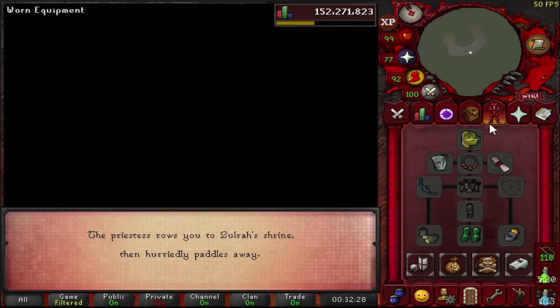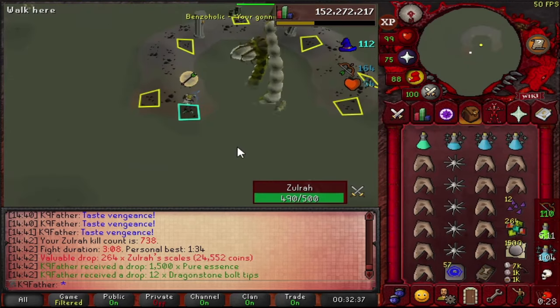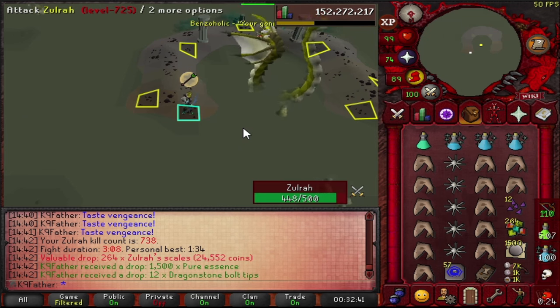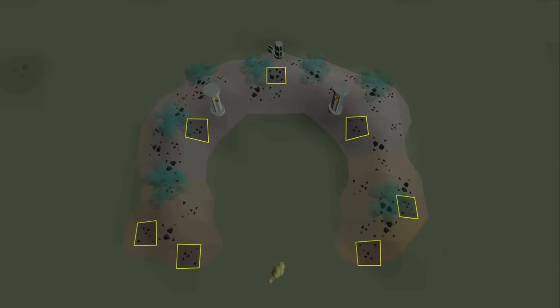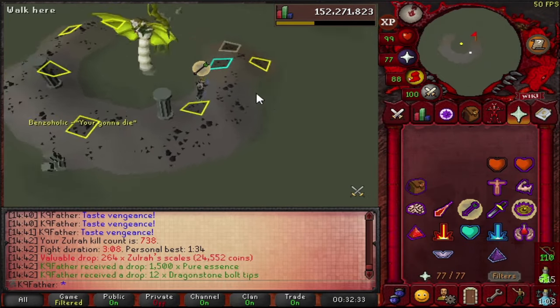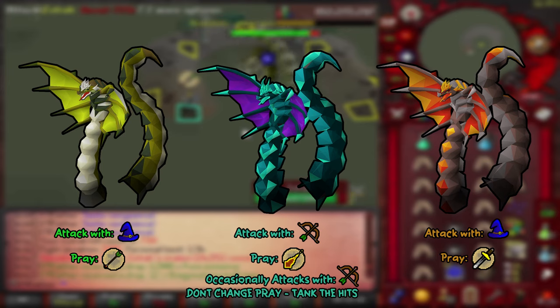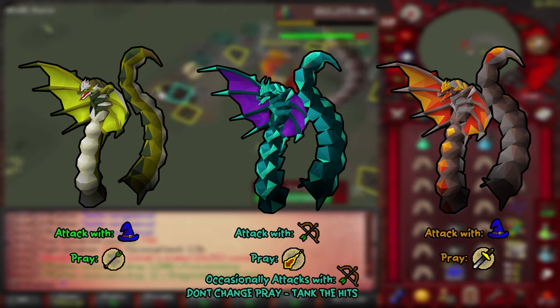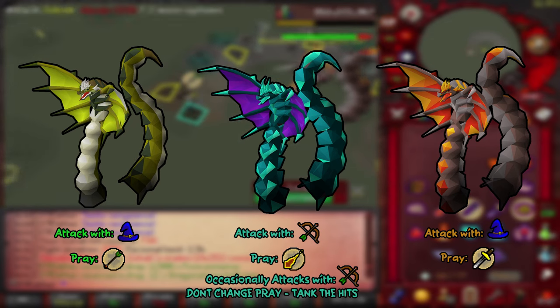When you take the boat to Zulrah you'll crash land on the island. Zulrah will appear in his green form and start spitting venom clouds around the island. You'll have about 20 seconds before the real fight starts — use this time to place your ground markers down. These markers are the positions you'll be standing at while fighting the different forms of Zulrah. On screen is a tip sheet for the different attack styles and overhead prayers to use against each form. On the blue tanzanite form he will occasionally attack with ranged attacks, but keep your prayer on magic and just tank those hits, making sure to eat up so you don't get comboed out by snakelings and a ranged hit simultaneously.